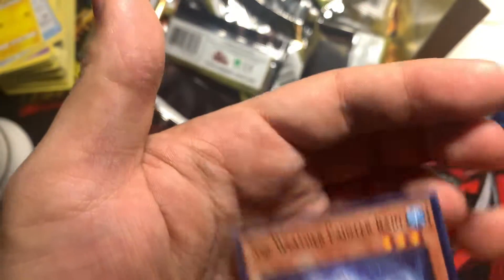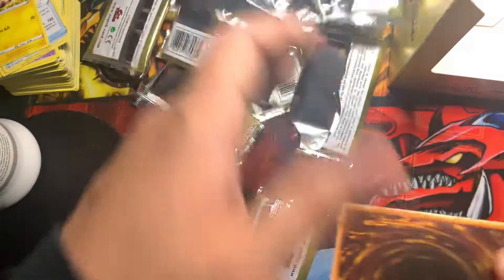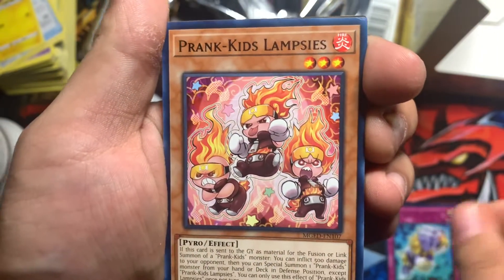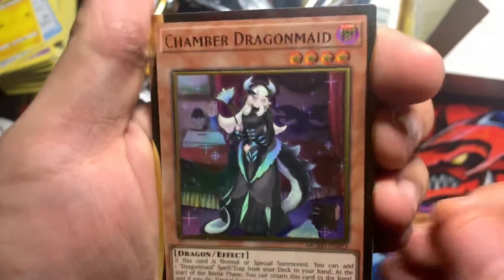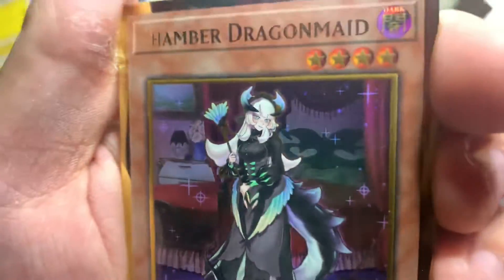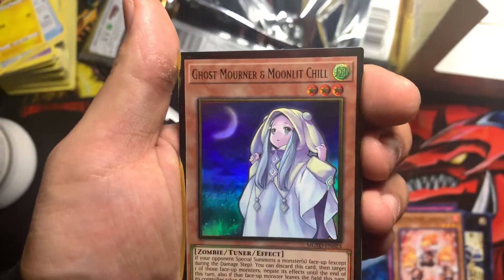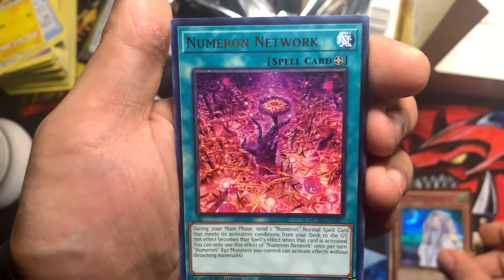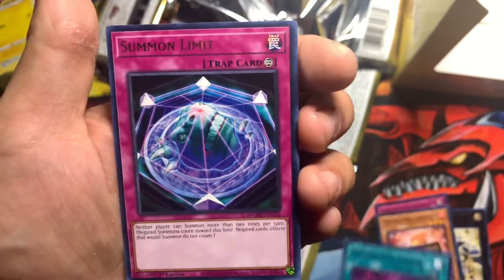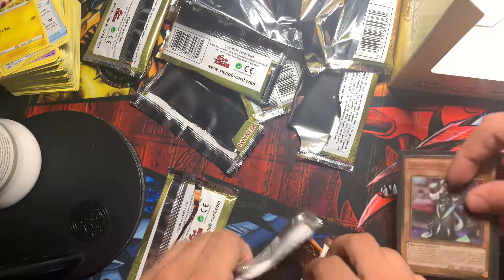The Weather Pain and Rain. All right, three more attempts and we're done. Poplemy Garden of the Golden Land, Prank-Kids Lambsies, Chamber Dragon Maid — not the one we wanted. Two more, Jesus. Ghost Mourner and Moonlit Chill — I want to get the alternate art. Numeron Network. Don't stare too hard. Summon Limit. You see, the only one you needed for your Dragon Maids — yeah, all the other ones came out in Maximum Gold and the dragons are pretty cheap.